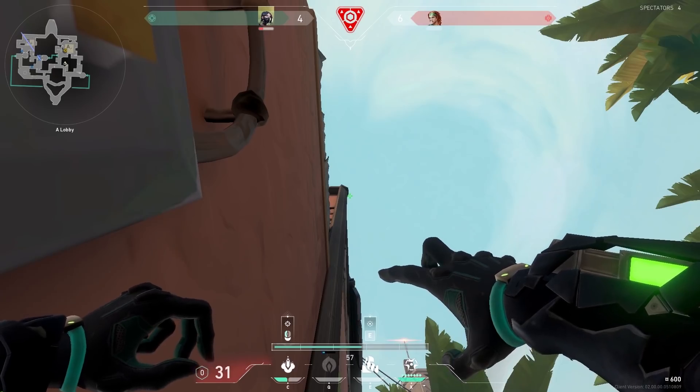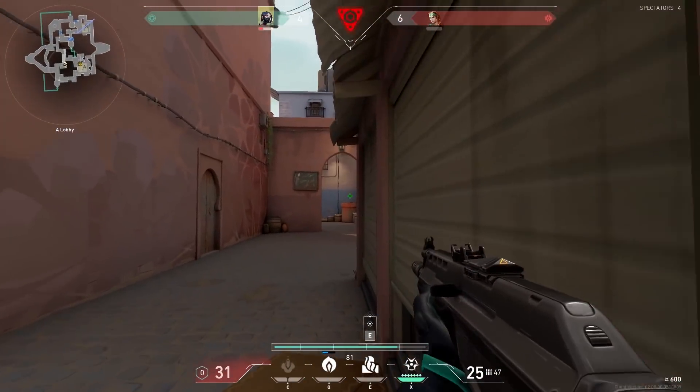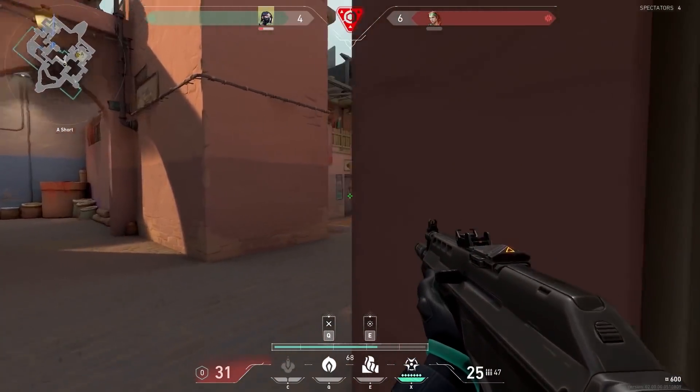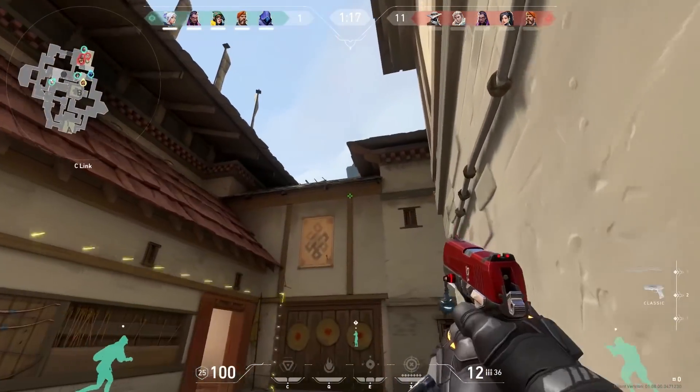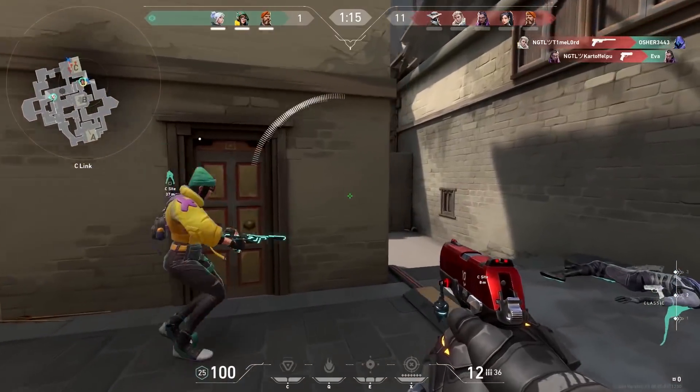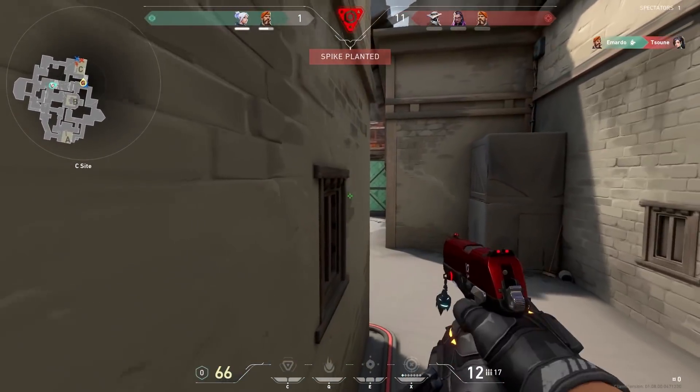The best lineups to get the easiest kills are the post-plant lineups. You can just stand far away on a safe spot, and when you hear the spike being defused, do your lineup and win the round like it's nothing. The reason it's number 10 is because you have to practice the lineups a lot. But once you know them, you can make easy kills with it. At number 9 we have the sneaky lurk or push kills.